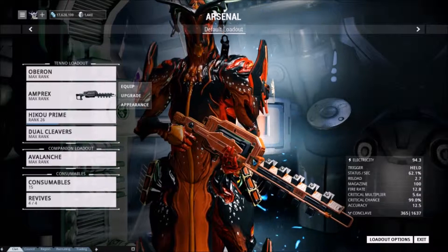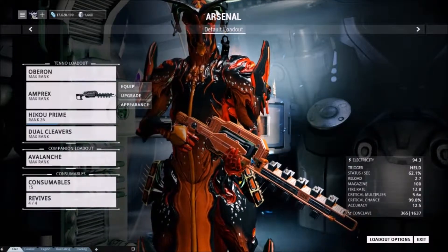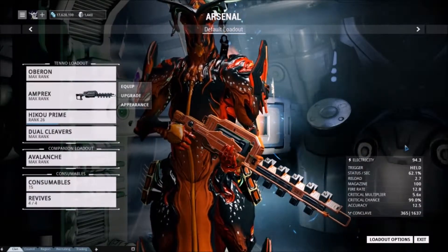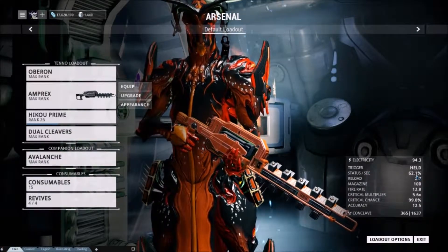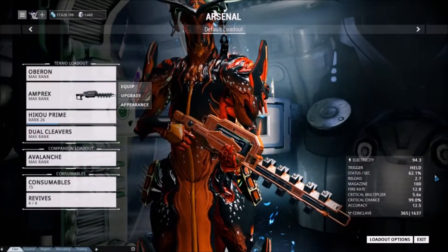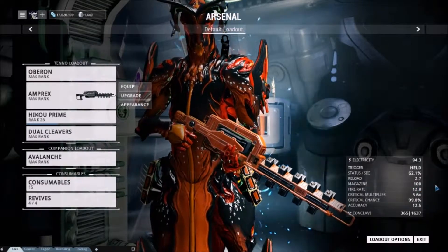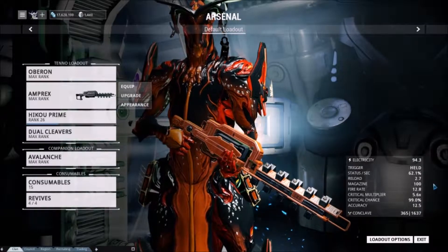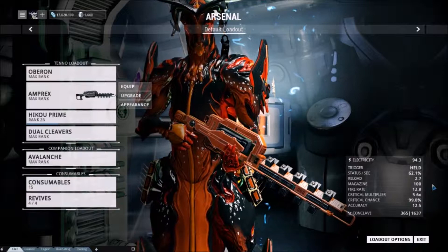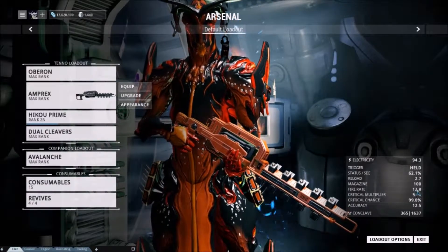So a breakdown of what the Amprex is: it's a chain lightning rifle, really. Electrical damage, held trigger. Status is really good — that's why I built it as a pretty high status chance weapon, because it does have a decent status chance. Reload is a little higher at 2.7 seconds, 100 round magazine. The ammo consumption is a little weird, but once you see the in-game play you'll understand — it has a higher fire rate too, 12.8.